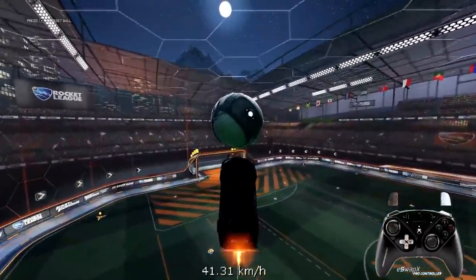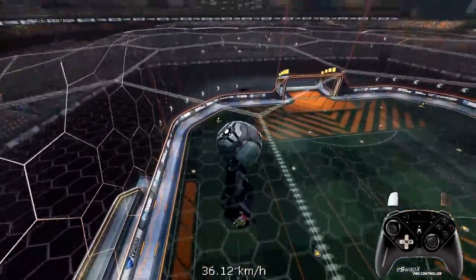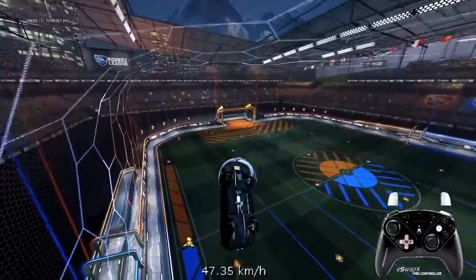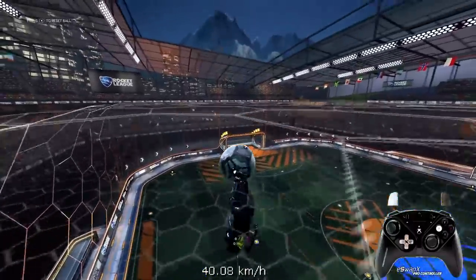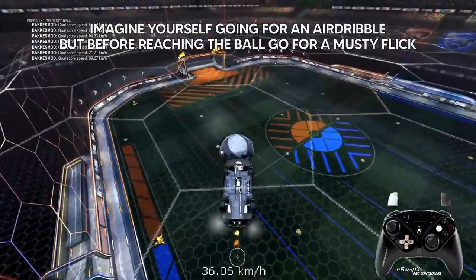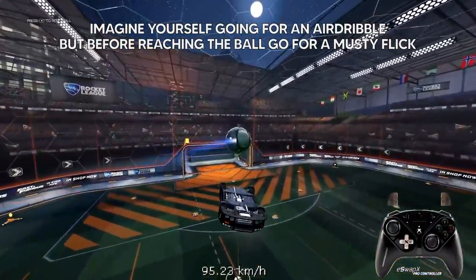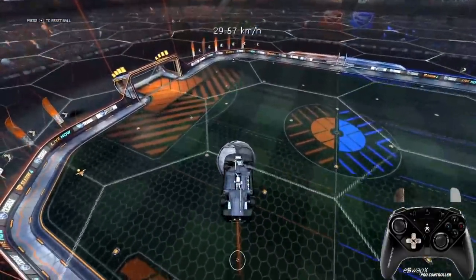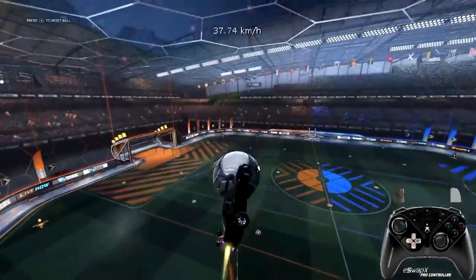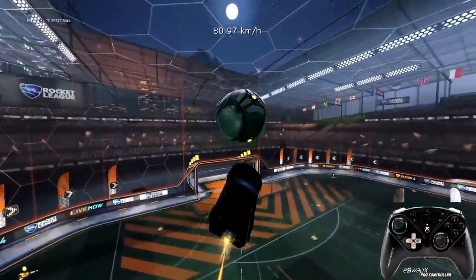Once you have landed on the ceiling, catch up to the ball. For the musty flick itself I'd recommend practicing going on the ceiling, then immediately catching up to the ball and trying to air dribble it. Once you've done that, position your car so instead of starting the air dribble you start pulling the car backwards for the backflip motion and do the musty flick.